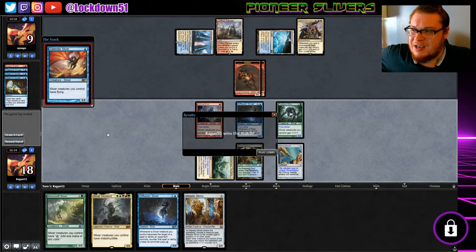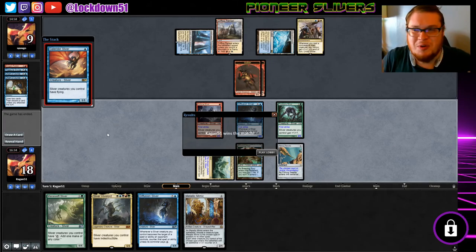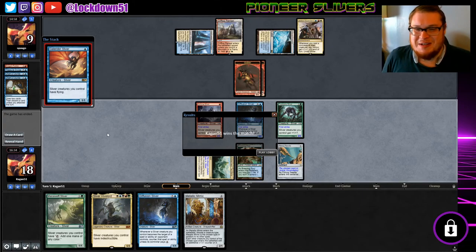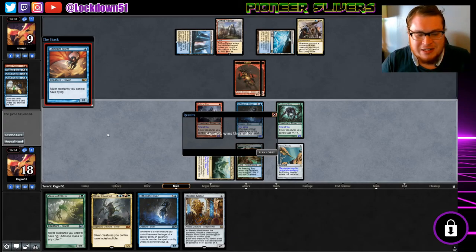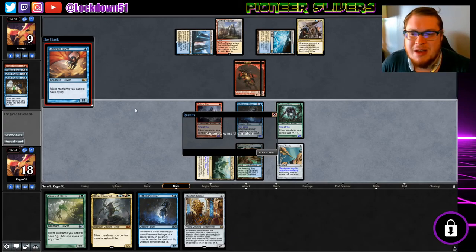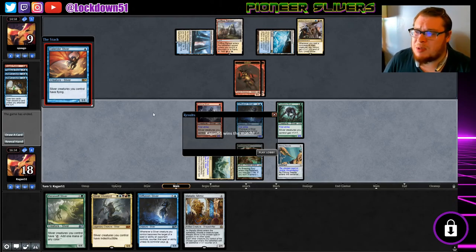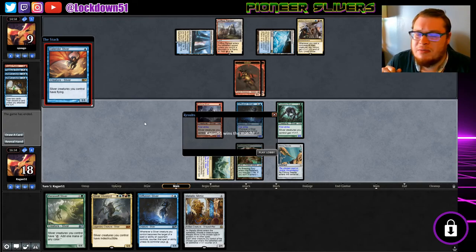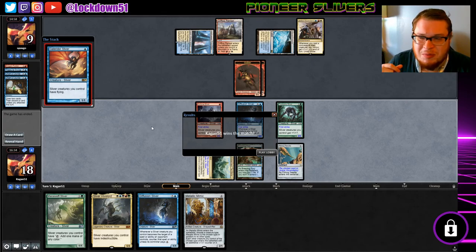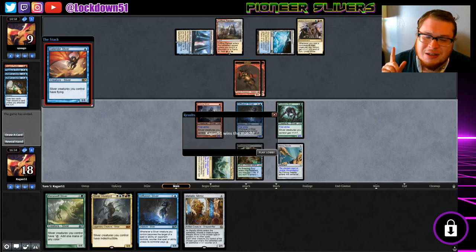Just Jeskai Ascendancy — we got you twice. Hopefully that wasn't boring to see the same matchup twice in a row, but we won — we got it. Leave a like if you enjoyed, leave a comment below with what you're thinking of the deck and any changes you might make. Make sure to subscribe — stay tuned for next week. We're going to be splitting the week between Pauper and Pioneer from now on, and we'll see how the views go. I'm not done with Pauper Slivers, just so you know, but I did want to go into a different realm with Slivers. Let me know if you're excited — we'll see you in the next video!